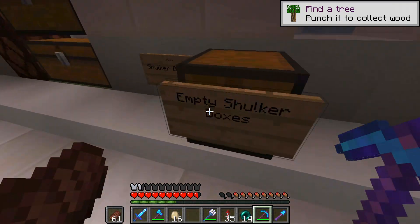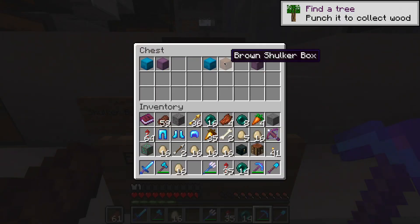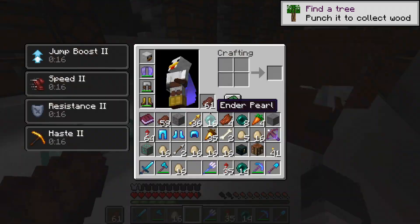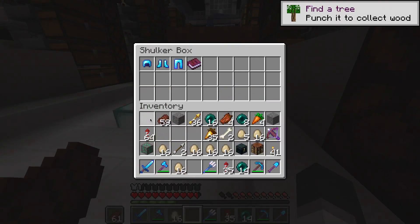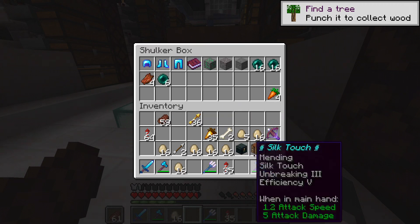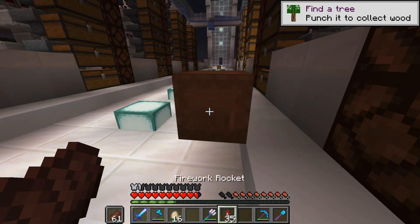What does this say? Empty shulker boxes — like blue, purple. I'll take the brown one, why not? I need to store stuff. I can go ahead and put up the diamond armor. I'll put that up, put the emerald up. Just put the stuff in there that I don't need, like the ender pearls — I don't think I'll use them for now. Put the bones in. I think that is good.